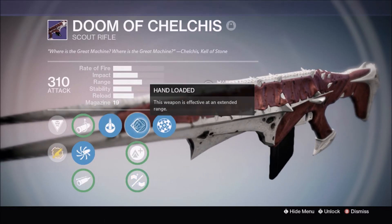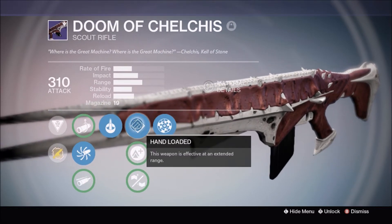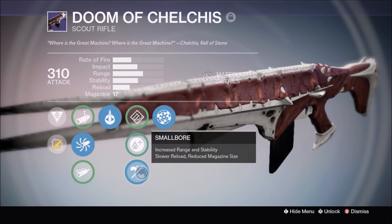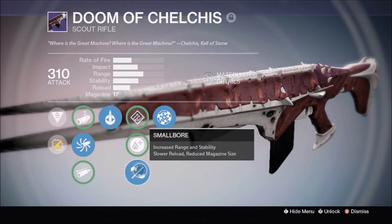For the middle column: hand loaded increases reload speed and range, lightweight lets you run faster but I wouldn't really recommend it, and small bore increases range and stability with a slower reload and reduced max ammo size — which is probably the best option to run on the Doom of Chelchis.